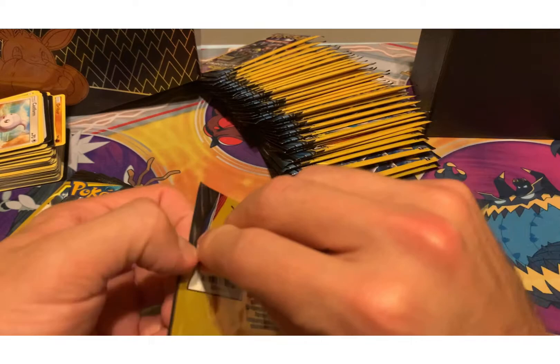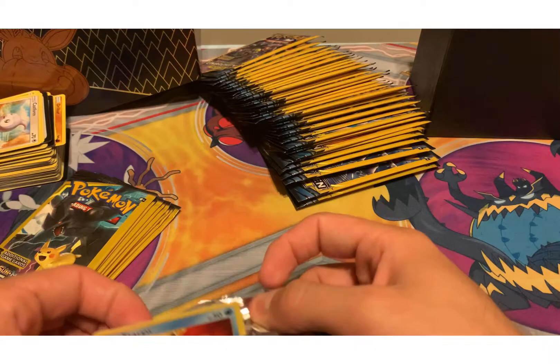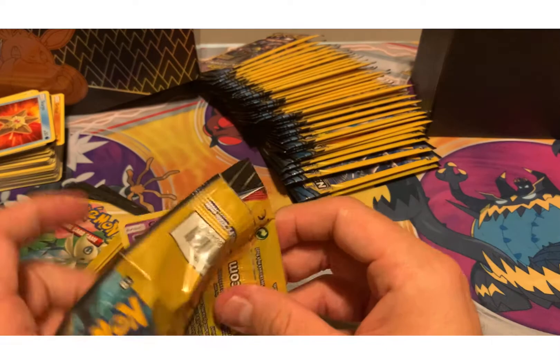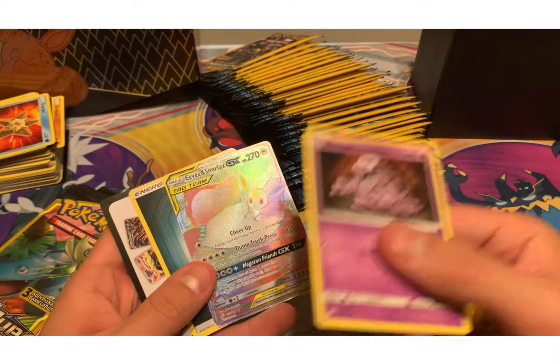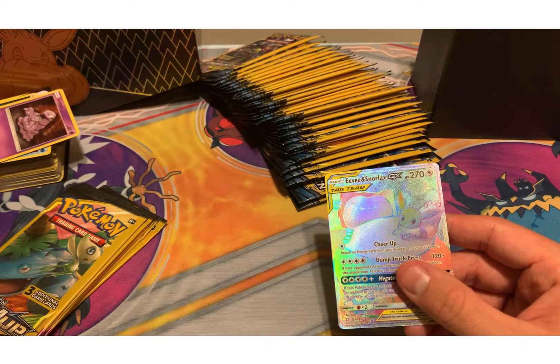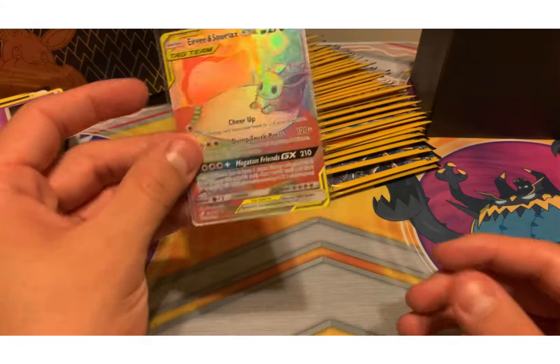All right, let's do these Team Ups now. I'm hoping I get some holos — if I don't, then I think I got got. I bought 20 Team Ups first and opened them, got nothing. But then — let's go! That is Eevee and Snorlax GX Team Up — secret rare! That's what I'm talking about!